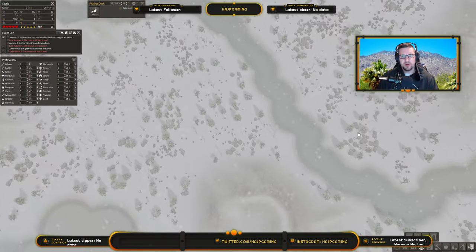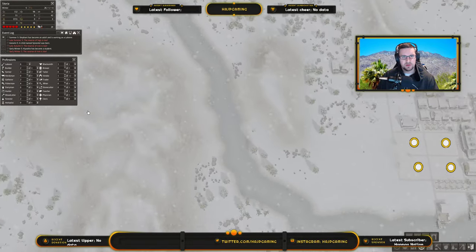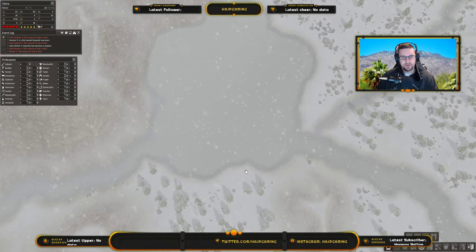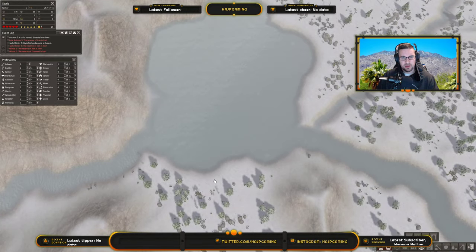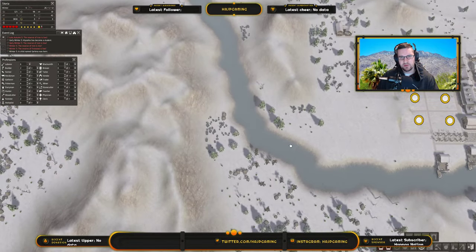Like if I put the fishing dock here and it has all of this basically in its circle, we're going to catch a lot more fish than if I put it right here. The placement of the dock relative to the water coverage really matters for fishing yield.